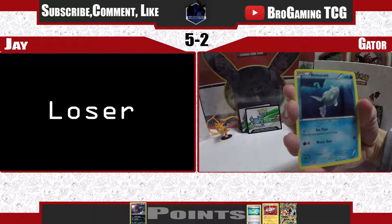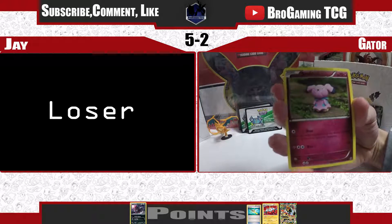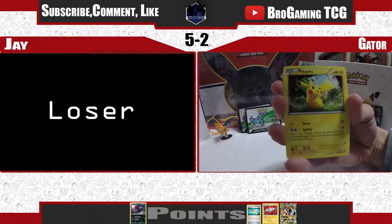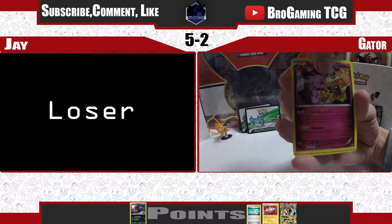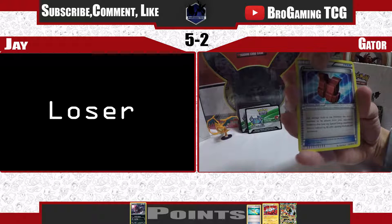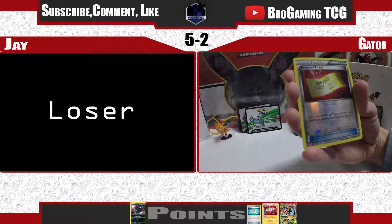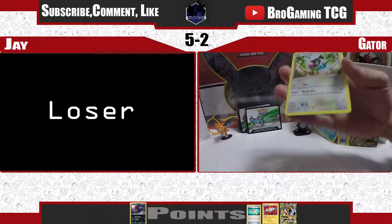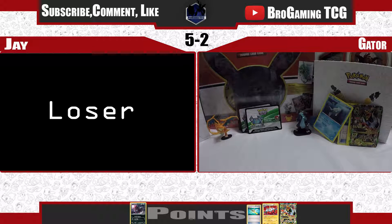A Doduo. A Remoraid, which is playable in the Octillery-Remoraid line. A Snubbull. Another Magnemite, this one without the ability. A Pikachu, looking cute as always. Granbull — looks like he's getting his feast on. Piloswine. A Safety Vest. A Reverse Holo Trainer — Reserved Ticket. And finally a Chatot for the regular Rare. Not an amazing pack, but still a winner's pack, and the promo card will be added to the raffle. Make sure you're subscribing and leaving a comment on all our videos.